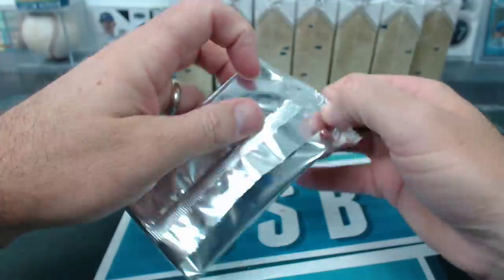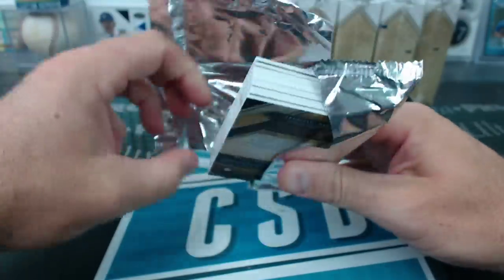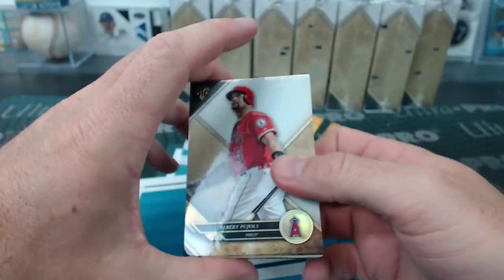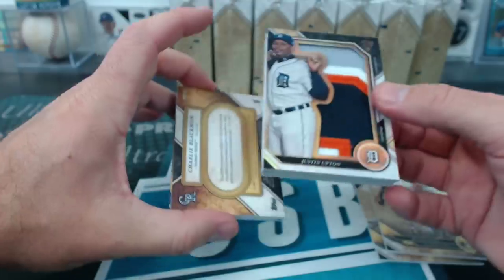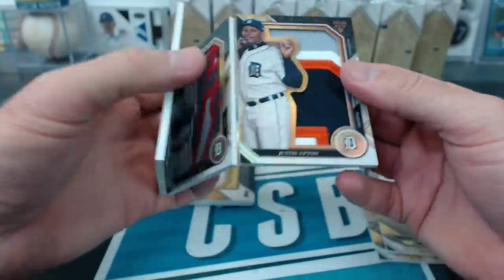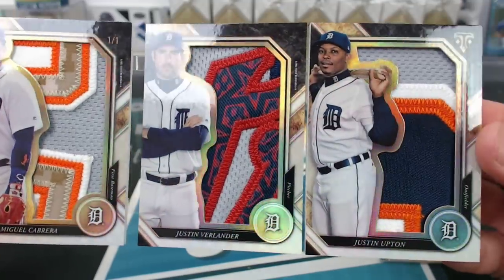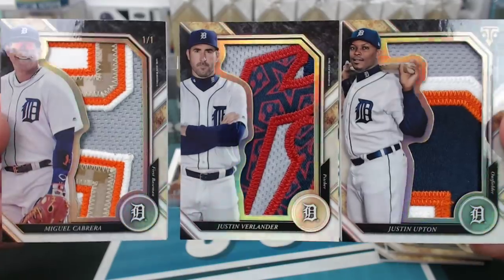Let's check out this book. Oh, what is that? A tri-fold? We got a tri-fold, I think. Pull holes — Posey. Guess who it is. Miguel Cabrera, Verlander, and Justin Upton. One of one tri-fold patches. Jerome's Tigers. Look at that thing. Friggin' Verlander patch. That's awesome.